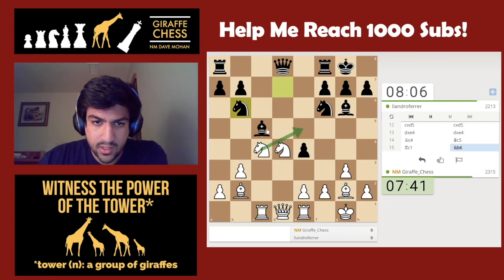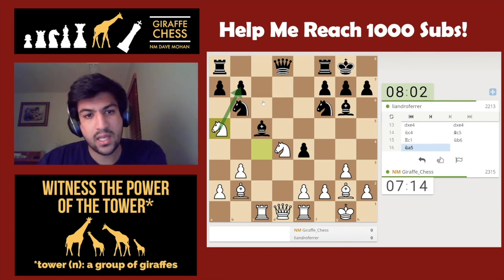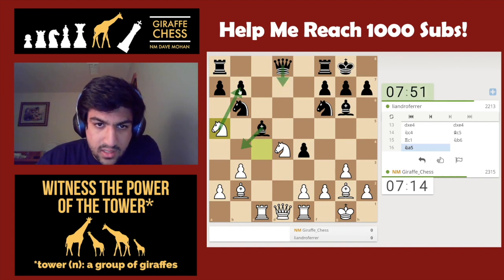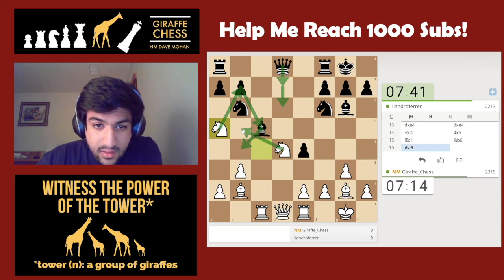Knight e5 — bishop takes, bishop takes, bishop takes. Maybe he won't take. Let's consider bishop b4 as a candidate move — rook f1, bishop h5, that's not exactly what I want. Knight e3 keeps an eye on d5, but knight a5 seems most straightforward because I'm threatening the b7 pawn. If bishop b4, knight takes b7 — where can the queen go? Queen d7, I have knight c5, queen d6, knight b5, and it gets messy but possibly playable.